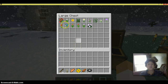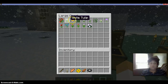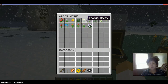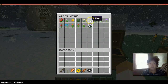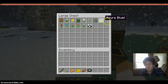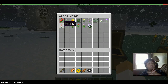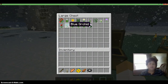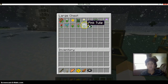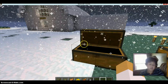Basically they added in some more plants. So they added a rose bush, white tulip, sunflower, large fern, ox-eye daisy, lilac, double tall grass, azure bluet, allium — sorry, I'm not a huge fan of planting — poppy, blue orchid, orange tulip, red tulip, pink tulip, and a peony. I think that's how you pronounce them.